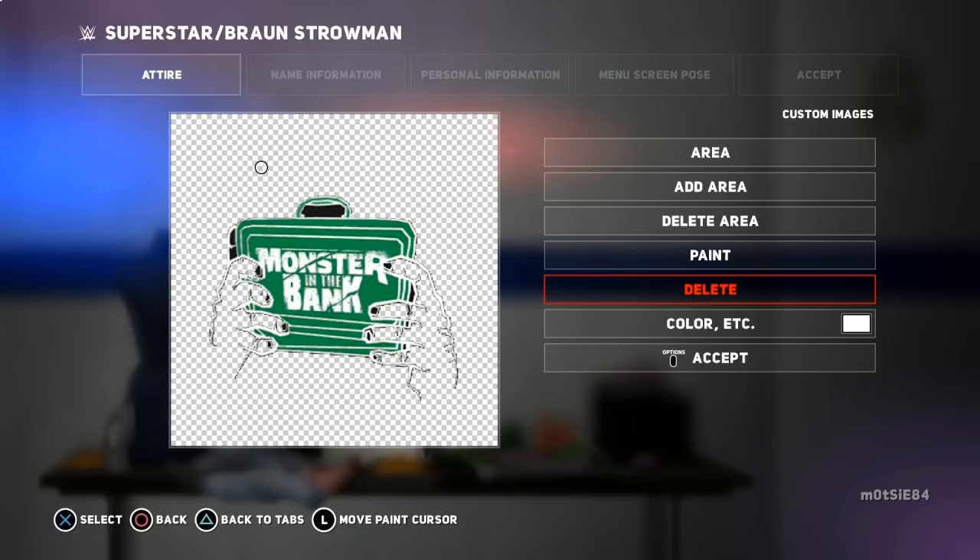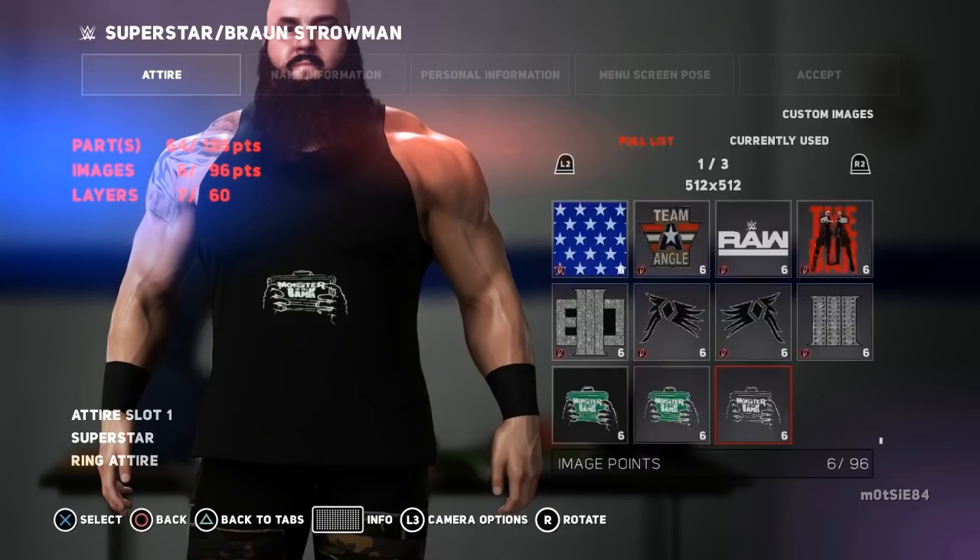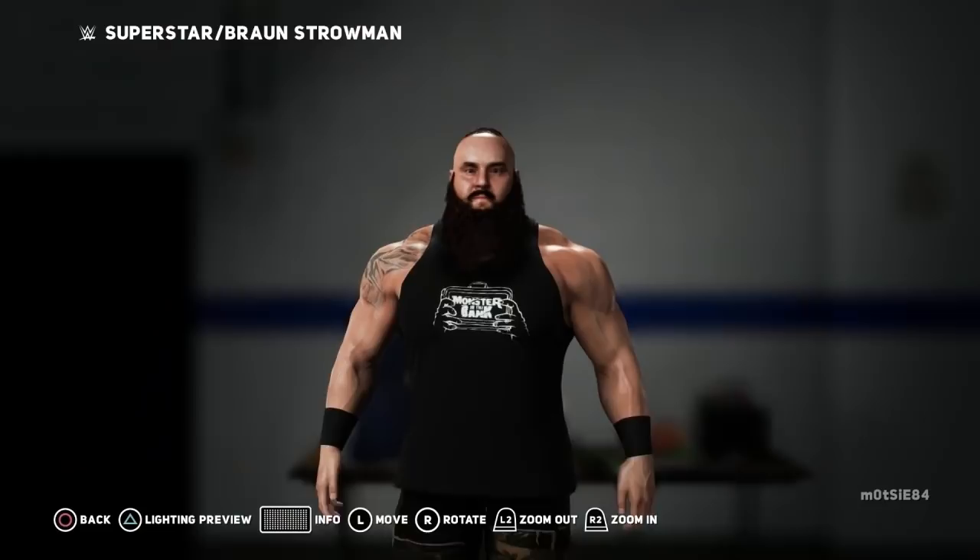If you're happy with the image, choose Accept. If there are extra colours you want to get rid of, repeat the process and select any other colours to delete. Once finished and you've pressed Accept, the game creates a brand new image with a transparent background that you can then apply to your creation, fixing the issue of the background colour not quite matching and allowing you to blend logos properly with any colour background.